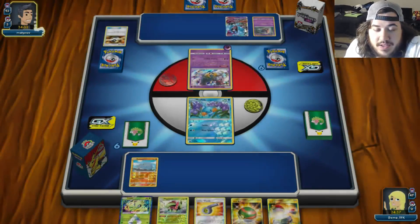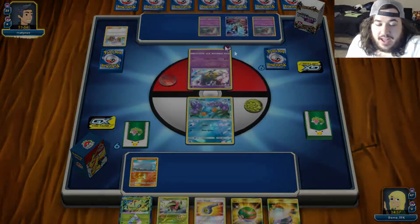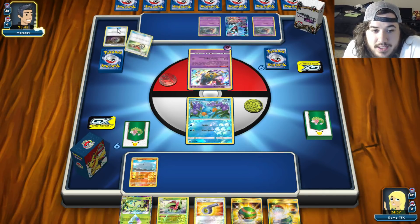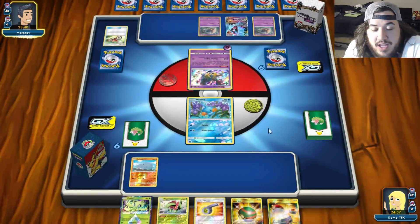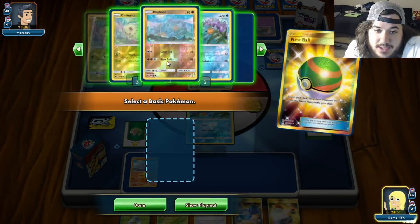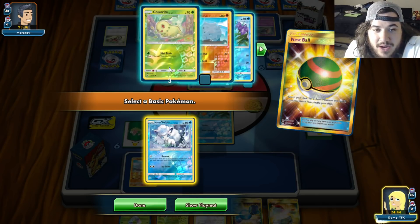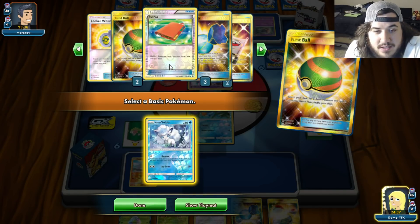Inkay comes down, Jirachi for one, down to 38 cards already. Another Inkay, Macro Bike - keep it coming! We discard Mysterious Treasure unfortunately. Our hand setup: two Rhyhorns, Chikoritas, two Meganiums - but Charmander is prized.